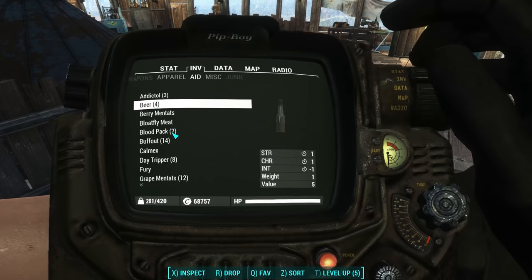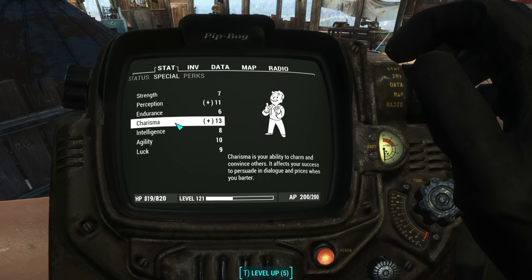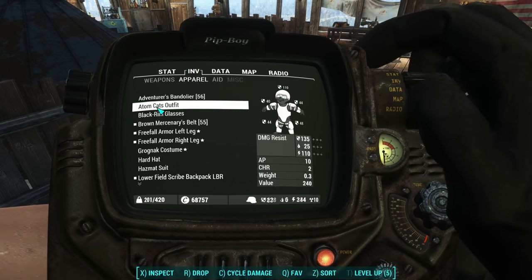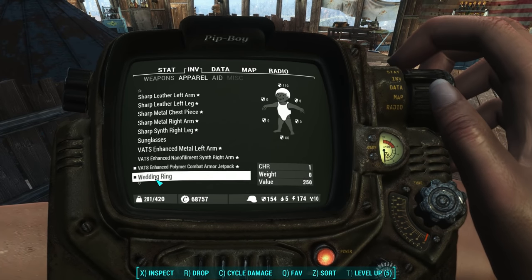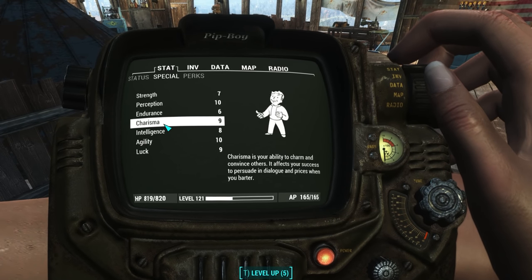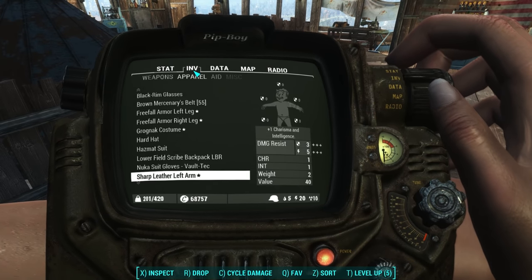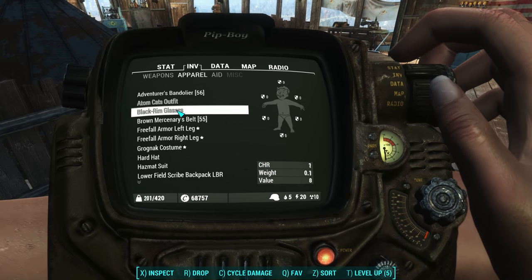I'll show you how I do it. First of all, let's take a look at stats. I've got 13 charisma. Now let's take off everything that is giving me extra charisma — take off all my armor. Now look at my charisma: it's only nine. It's not even that high. I started with eight and then I went and got the bobblehead and got nine.